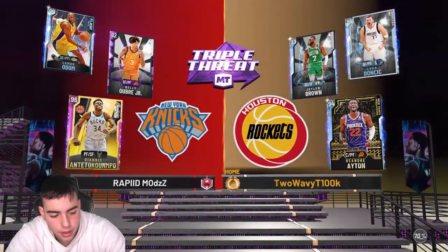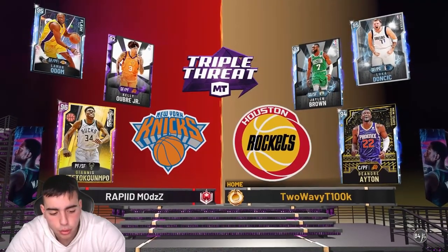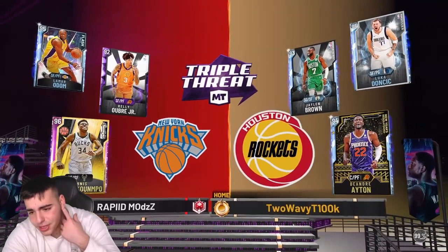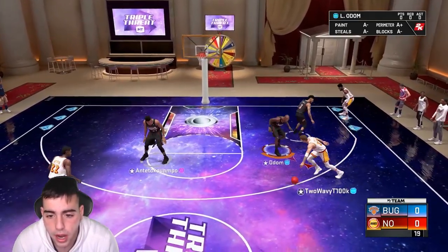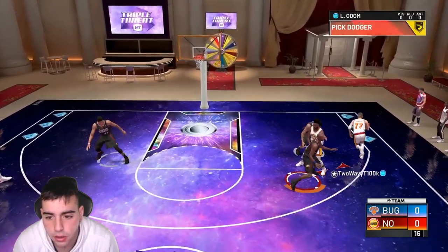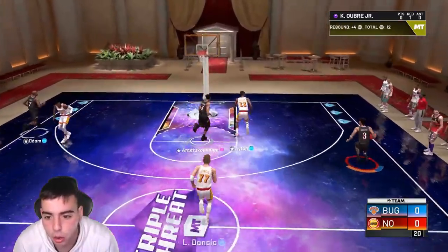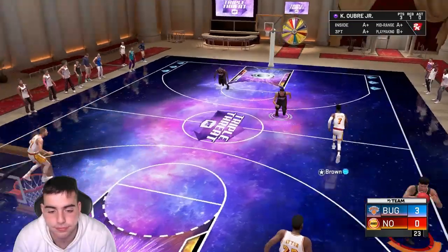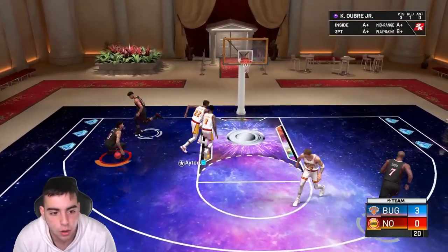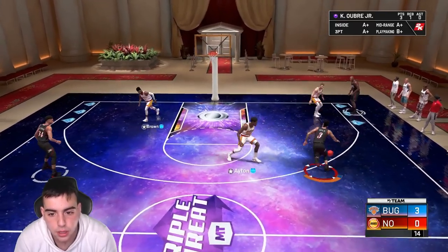Here is the opponent — pretty solid team, nothing crazy. I can definitely get around him with Oubre. Let's map this kid, that's my goal right now. He got ball first. Let's test the vert — look at that. Oubre's got an 87 block. Oubre for the pull-up first shot — yes! That's how you start a game: a block, a transition three, and a steal.